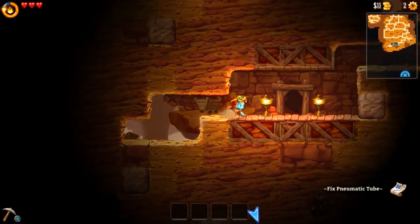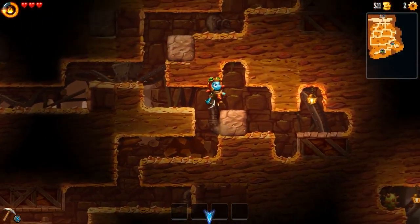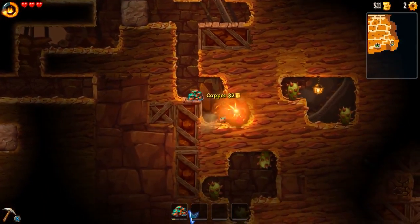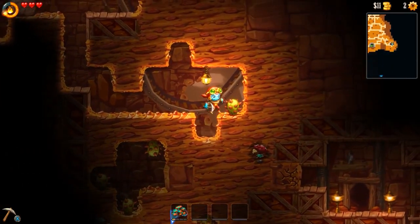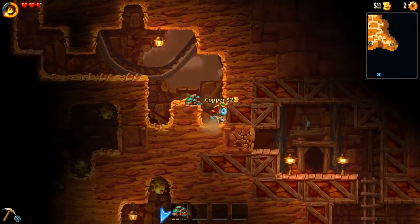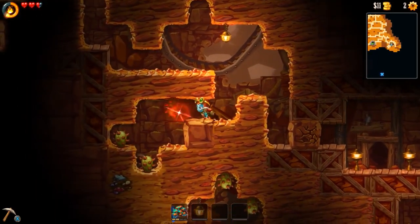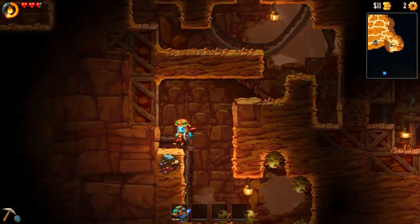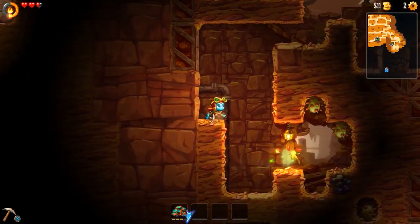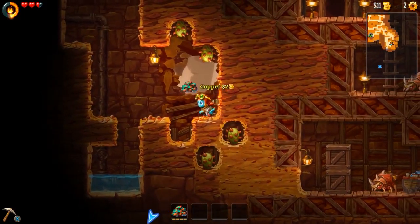I don't think we missed anything above that way. There's a wall right here, so we should start over here maybe. Another secret or something? Can't go in that way - they're going to make it really hard to get this, aren't they? More copper.